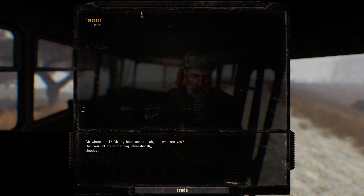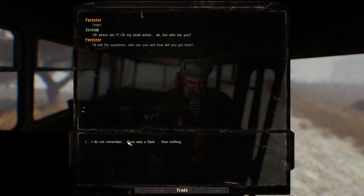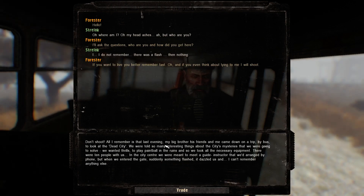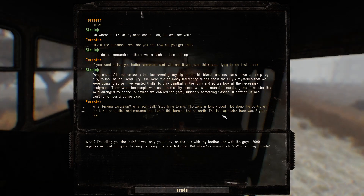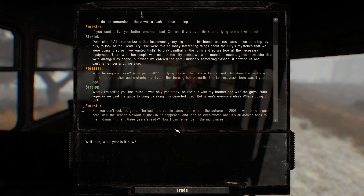So this is basically the beginning of the game - you wake up in Chernobyl and the story starts off. I'm just going to read it out loud. Basically you wake up and walk into an anomaly.